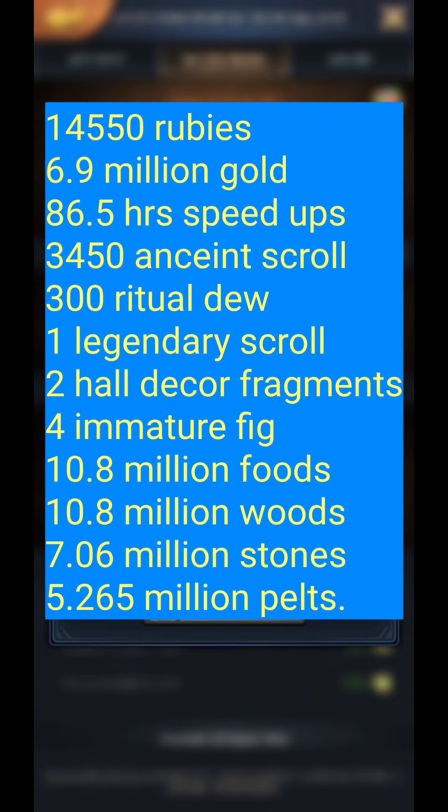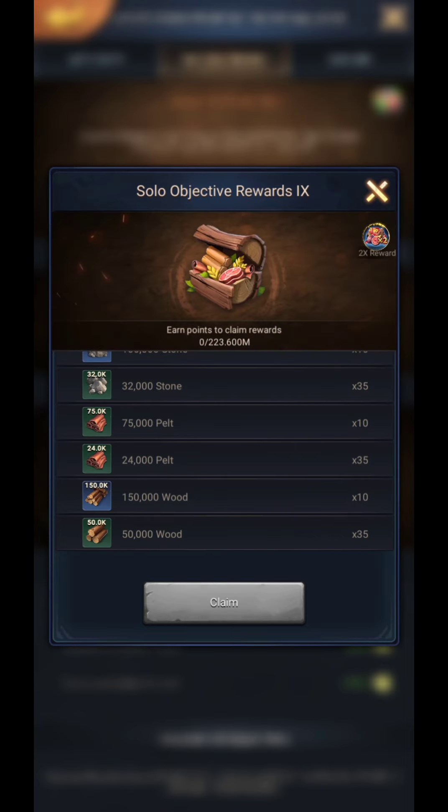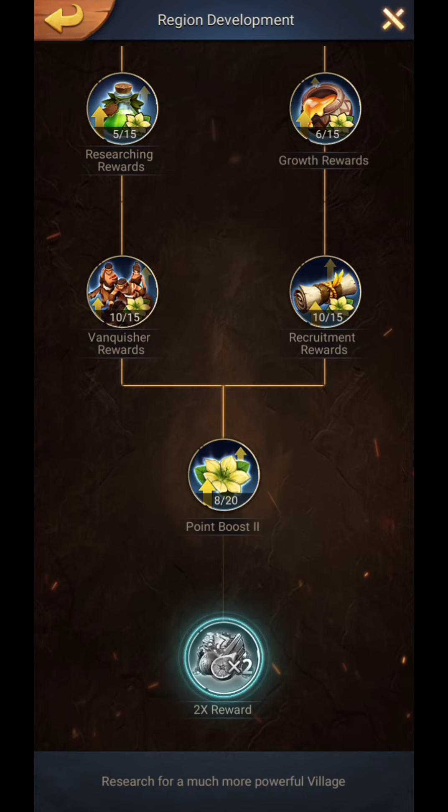All in all, the total rewards gained from chest 1 to chest 9 are 14,550 rubies, 6.9 million gold, 86.5 hours of speed ups, 3450 ancient scrolls, 300 ritual do, one legendary scroll, two hall decor fragments, four immature figs, 10.8 million foods and woods, 7.06 million stones, and 5.265 million pelts. These rewards will double if you have already unlocked the double reward on region development research.